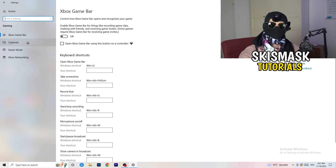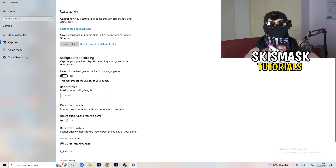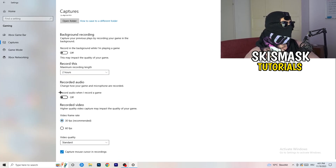Next, go to Captures on the left-hand side, find 'Record in the background while I'm playing a game,' and turn this off. If you want to record, use something like OBS or Broadcaster Studio, which are made for recording games — not Windows. Also turn off audio recording in the background. You don't want that running.